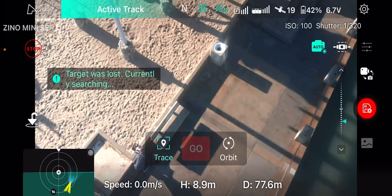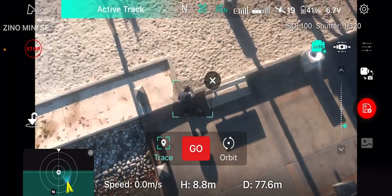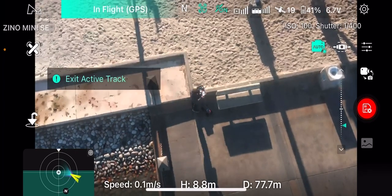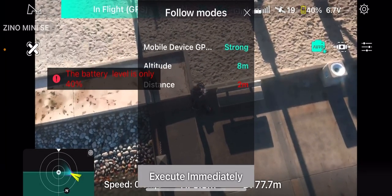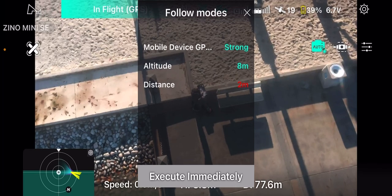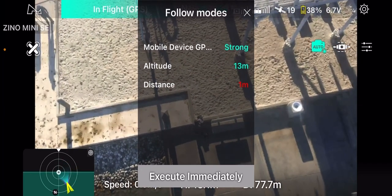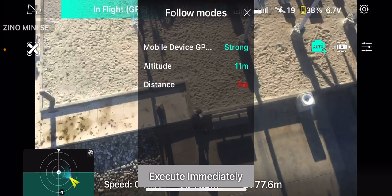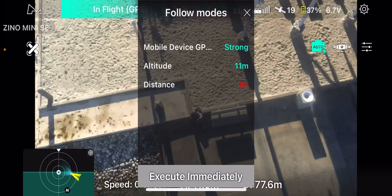Wow, it lost the trace — it lost the trace again. I think we're not having a good day today with the tracing. It lost the tracing completely once more. Not even sure what we're going to get out of this. Since we're just having it track us, we can go into the other follow-me mode — just execute it. Okay, so it is not following me at all. Something's not right, I'm going to put the drone down.